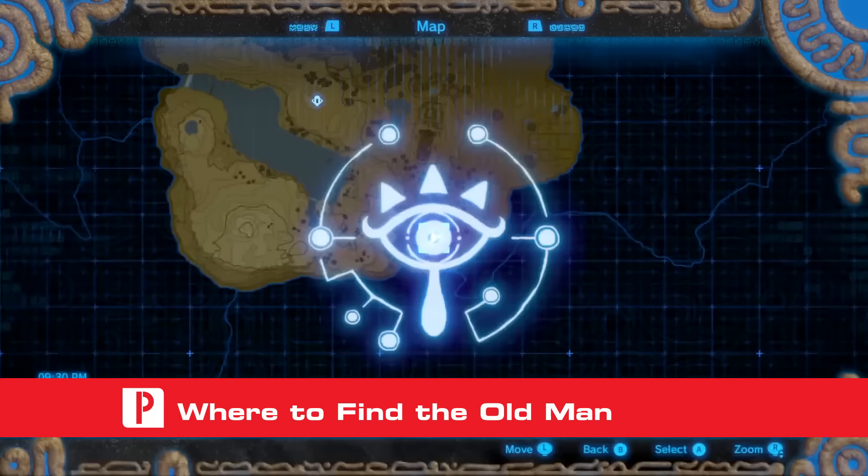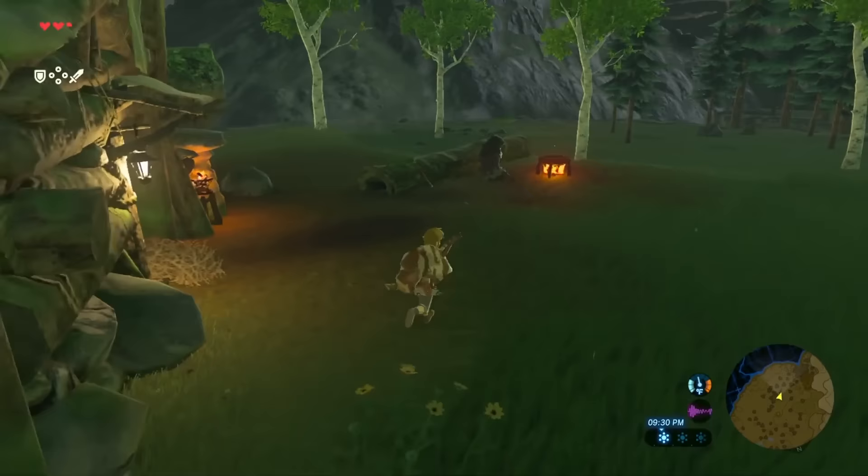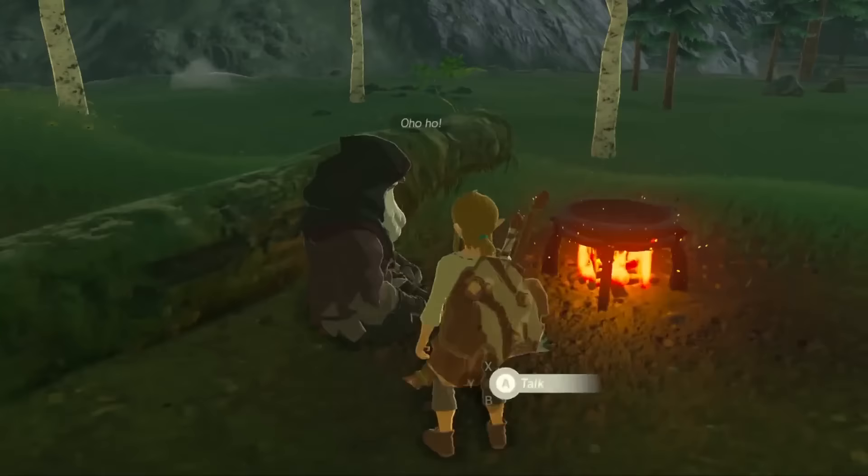You can meet the old man by his cabin in the field south of the Temple of Time. He only shows up at night, but if you cook the spicy meat and seafood fry and speak with him once more, he'll give you the warm doublet in exchange for helping him to remember the recipe.